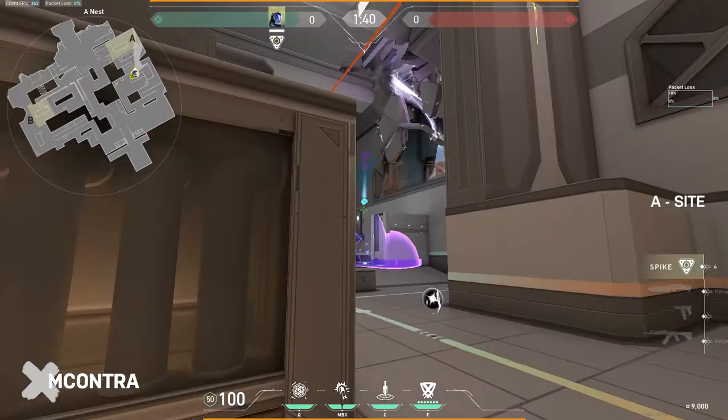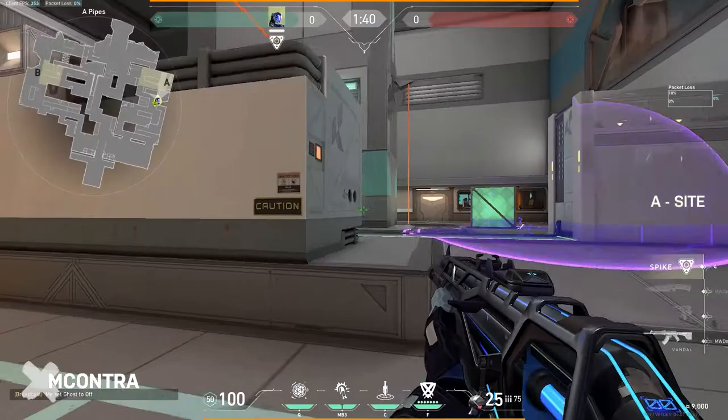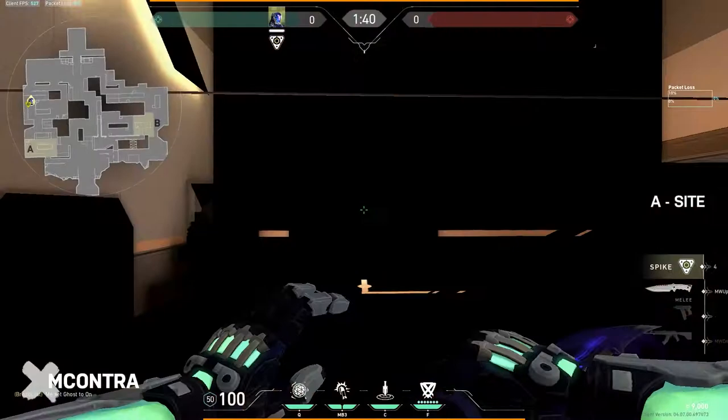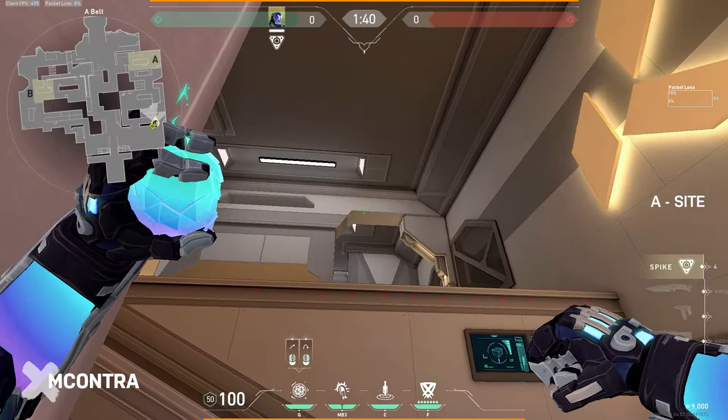It really just depends on your setup and what the enemy team has been doing. Finally, a nade lineup for post plant — aim at this gap here with the top of the line and toss it over. It lands on the open plant spot at default. It's a very versatile nade.